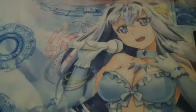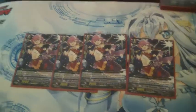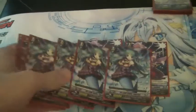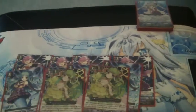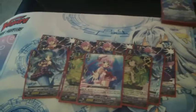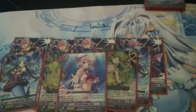Moving on to grade twos, I've got Prism Romance Lumiere, the 12k attacker as long as your vanguard is a Prism. We've got the 10k vanilla Prism Smile Ligurian, and two Prism Promise Celtic — same as the Clear, when you bounce it you can soul blast and pump something by four. And a single copy of Prism Image Rosa, who is 11k when you have a grade three on the field with a limit break four ability.